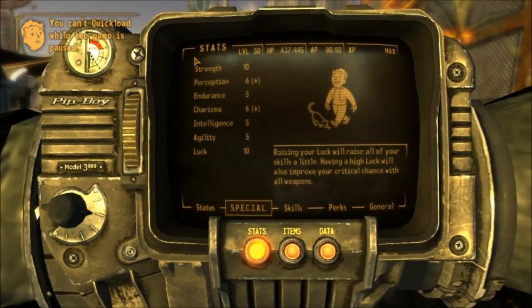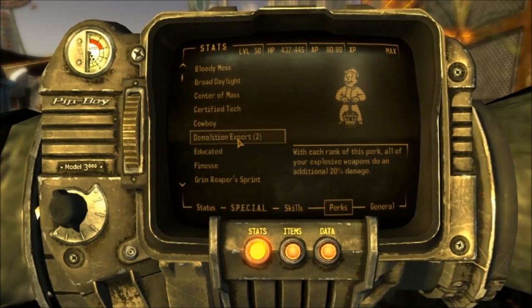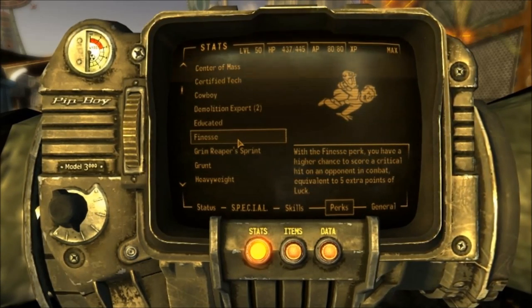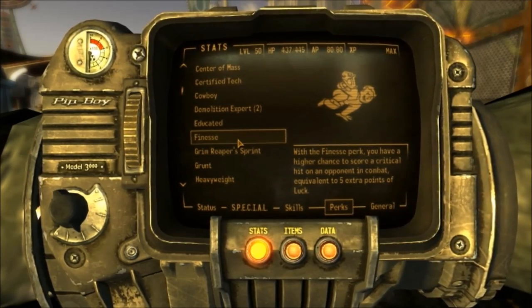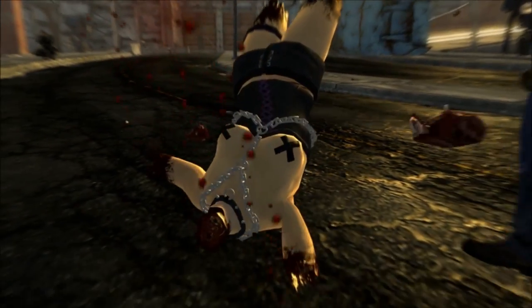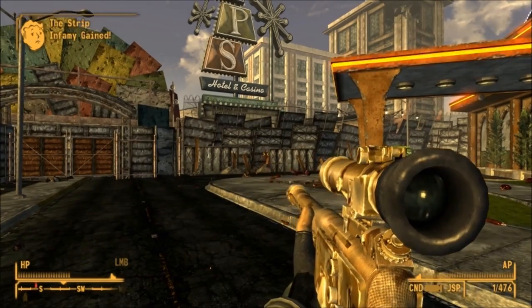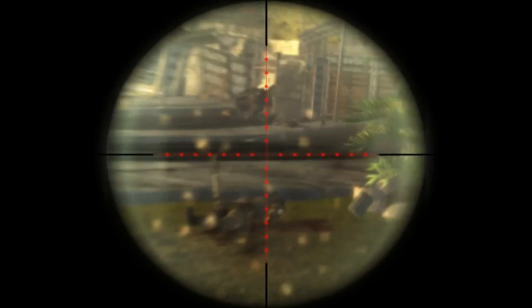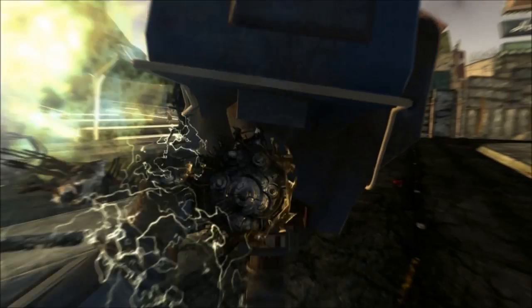Also, if your character has 10 in their Luck attribute — which is always recommended — and the Finesse perk, you will get 75% critical hit chance. The Gobi has a five times critical multiplier, and with the right armour you can achieve 100% critical hit chance. That makes it one of the strongest weapons in the game, doing 225 damage per shot with a damage per second of 398 because you're critting on every single shot.